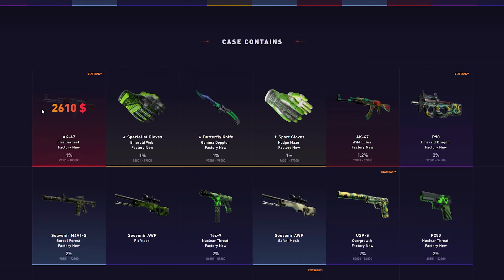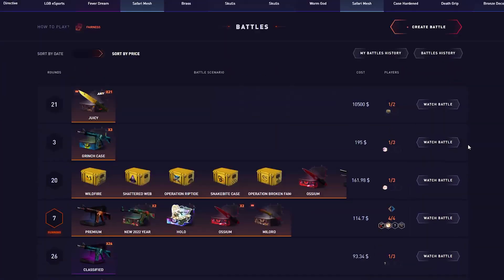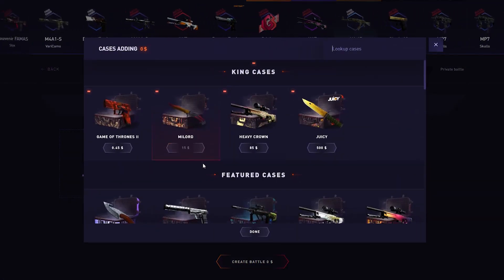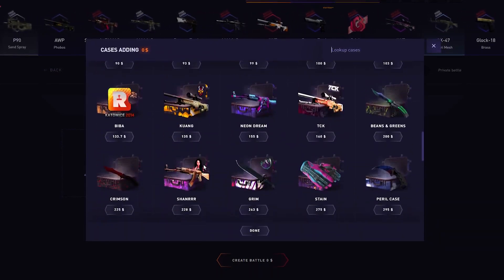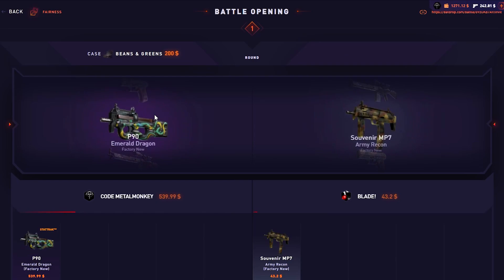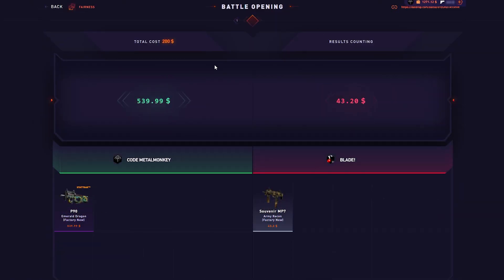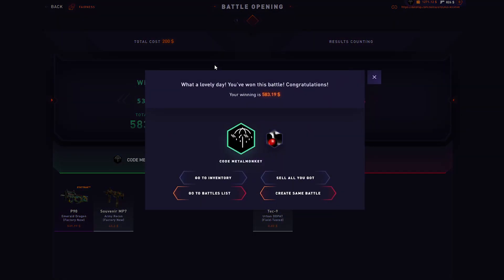They also have this green case where the minimum item is worth almost 18 dollars while the best one is worth 2.6k. So instead of opening it solo, I'm gonna make a battle with it and hopefully somebody joins — it's the middle of the night so it might take a while. There we go — 500, let's go! I paid 200 and got almost 600, which is three times my money. That's good profit.